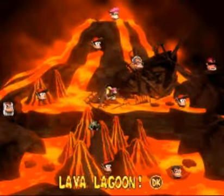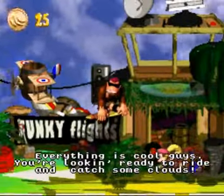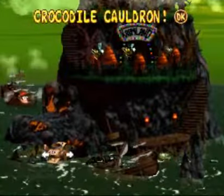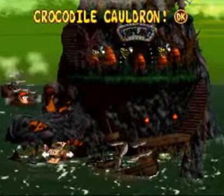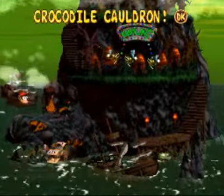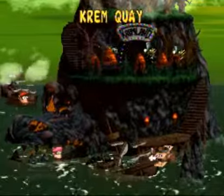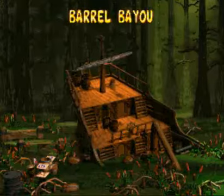That's everything. I'm gonna use Funky's Flights 2 for the first time in this entire Let's Play - hire this plane, because we've got like 23 banana coins left. We got every one of them right here - Crocodile Cauldron, all of the bonus barrels and DK coins, just like with the first area. Anyway, here's the third area, and I'll see you guys in the next level.